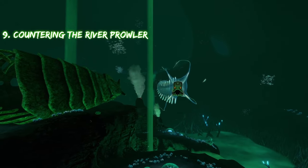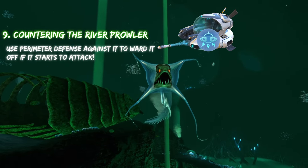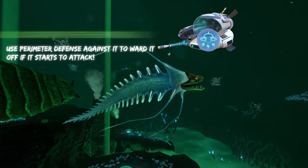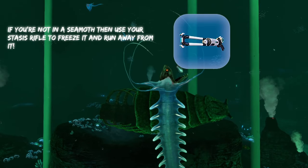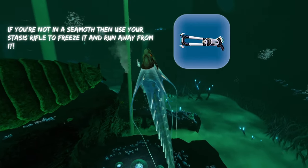Next up, we have river prowlers. They're basically the lost river version of bone sharks. You can use perimeter defense against them to ward them off. They can't damage the cyclops. And if you're not in a sea moth and you're just swimming around, you can use the stasis rifle on them.